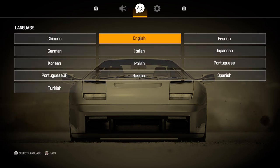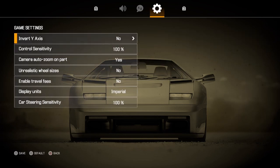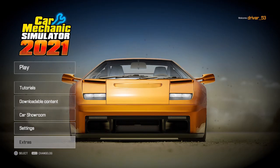Next you can come over to Language — this is going to be English for me, but if you've got a different language you can select that here. Then in Game Settings you can test out things like invert the Y-axis, controller sensitivity — I've got everything turned up as high as I can because I really like to move around quickly. Unrealistic wheel sizes you can turn on or off, enable travel fees — I've got it off right now. I'm going to display everything in imperial units. Car sensitivity I've got up to 100 because I really like to feel it.